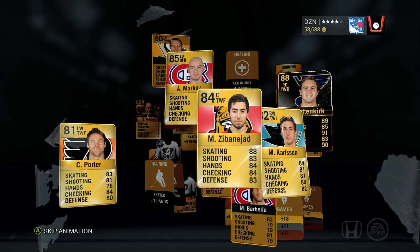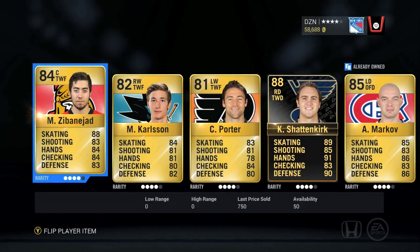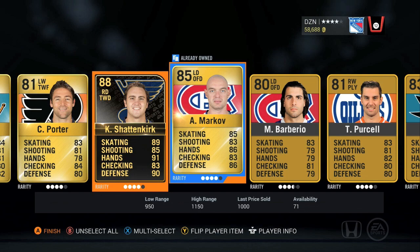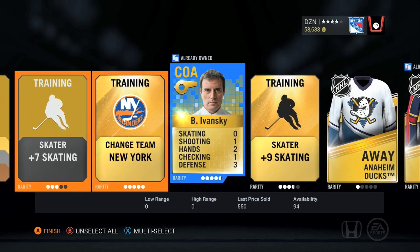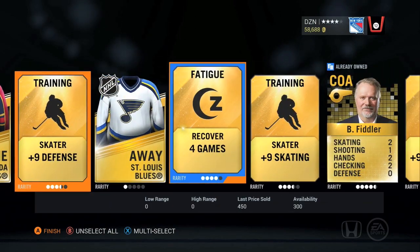Opening some more packs. What's that back there? Is that a Kevin Shattenkirk? Yes it is — a Kevin Shattenkirk, Team of the Week, 88. I get an Alexander Pietrangelo and a Shattenkirk on the blue line. Instant first pairing. That was one of the best pulls out of here.